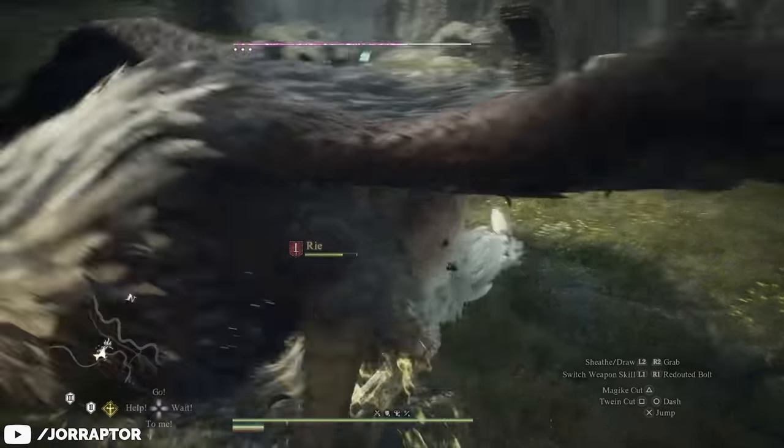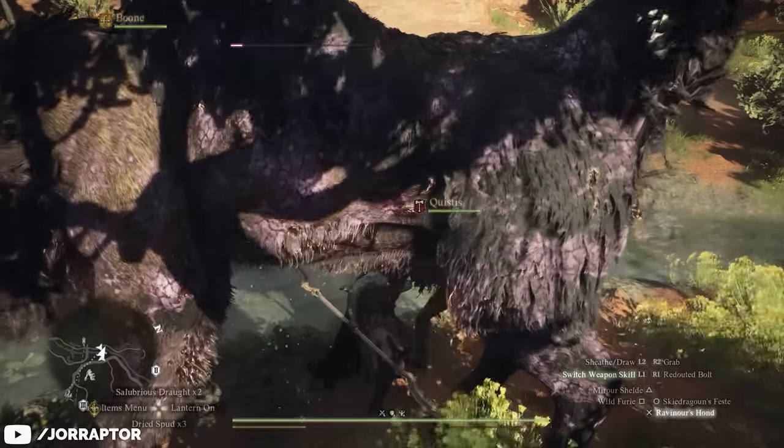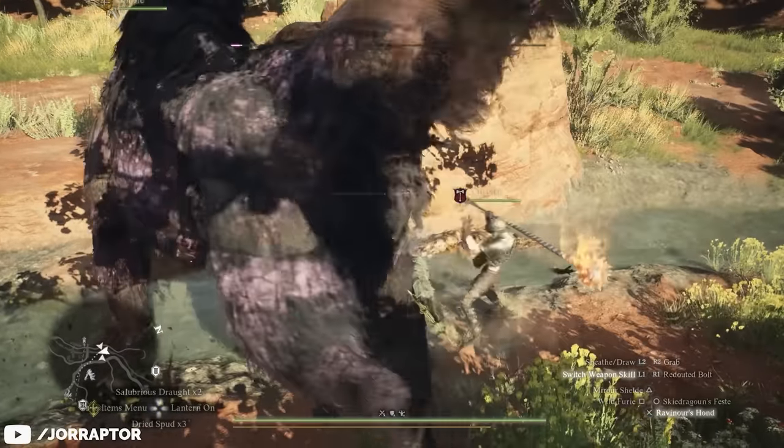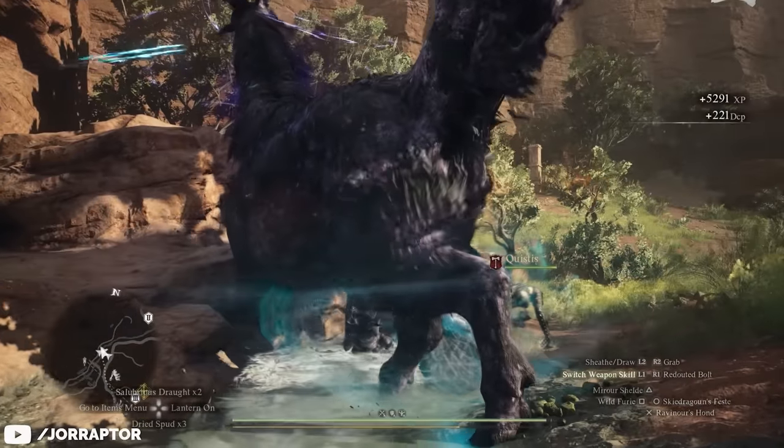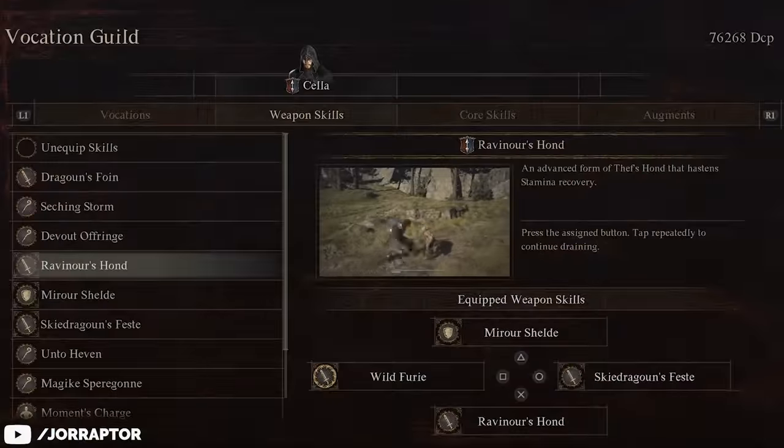By itself the move isn't much, but since it allows you to pretty much spam your empowered ultimate combo it's absolutely worth adding to your loadout. Upgrading it to Ravenor's Haunt lets you recover stamina even quicker, so definitely grab that upgrade once it becomes available at vocation level 5.